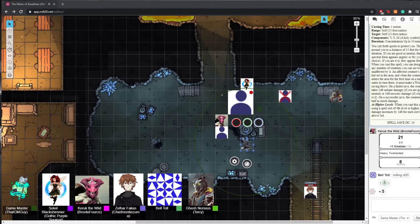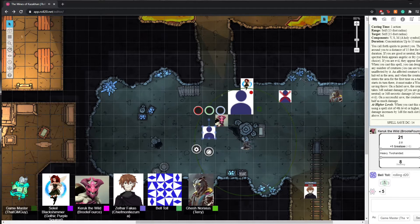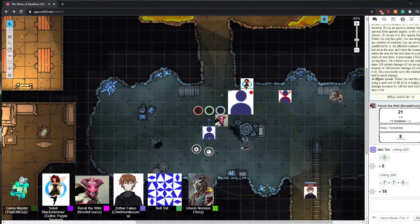The Duergar's turn — he starts his turn and makes a Wisdom save, which he passes. He still takes 3d8 radiant damage from the Spirit Guardians. Roll 3d8 — oh, I think he's dead. He goes to move to try to flank the Dragonborn when the dwarven spirits rush up and rip his soul out, beating it in front of you.